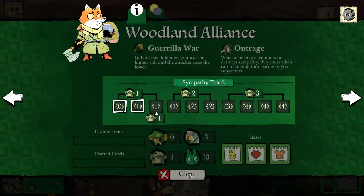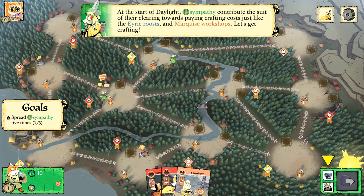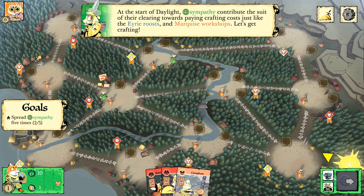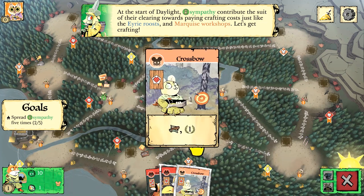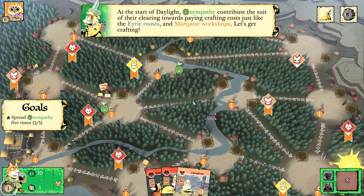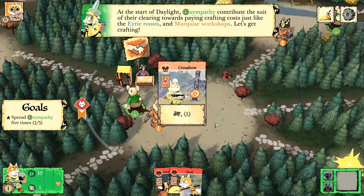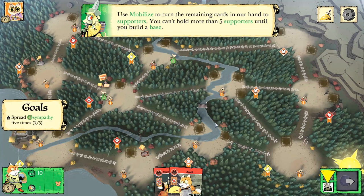This is very asymmetrical — it feels very different from the other factions. That's part of the cool part of this game, the asymmetry. Every faction has its own unique style. I'll craft the crossbow card here. The revolution has awakened, but for now it's time to rest — I'm on the evening phase.